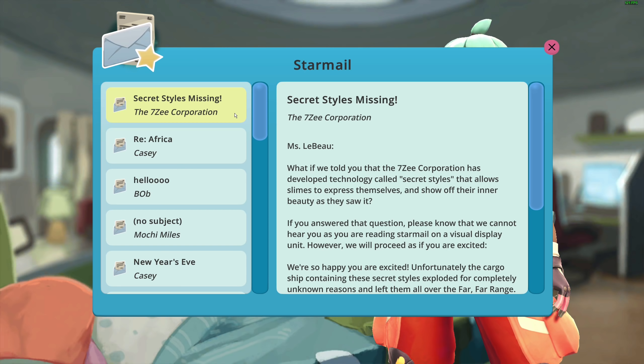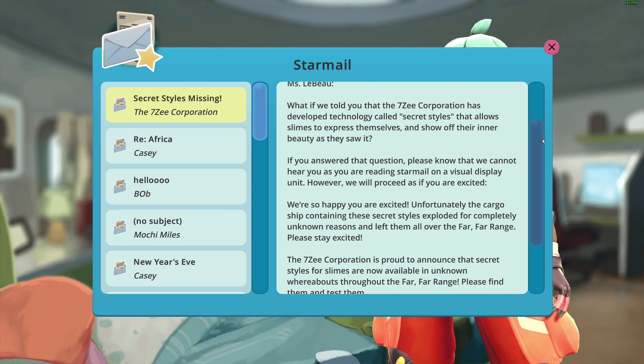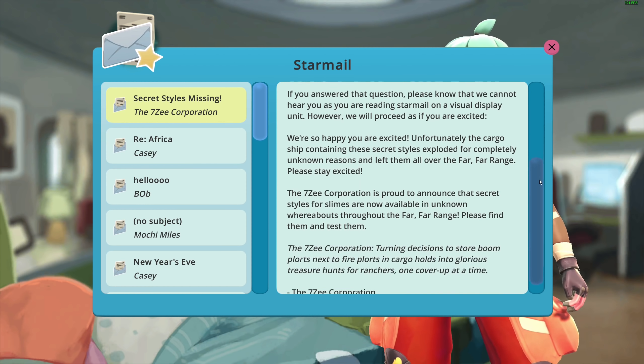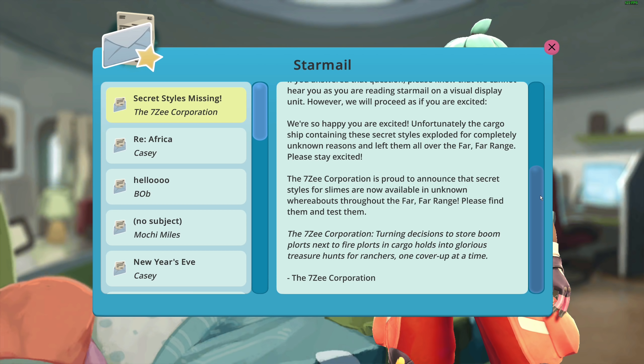We can read about it here. 'Miss LeBeau, what if we told you that the 7Z Corporation has developed technology called Secret Styles that allows slimes to express themselves and show off their inner beauty? Please know we cannot hear you as you're reading a star mail on a visual display unit. We'll proceed as though you are excited. The cargo ship containing the Secret Styles exploded for completely unknown reasons and left them all over the far, far range — but please stay excited. Secret Styles for slimes are now available in unknown whereabouts throughout the far, far range. Please find them and test them. The 7Z Corporation — returning decisions to store boom plots next to fire plots and cargo holds into glorious treasure hunts for ranchers, one cover-up at a time.'